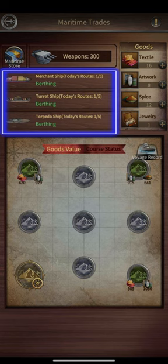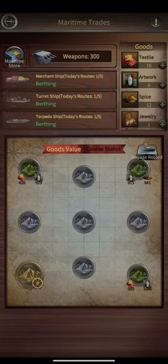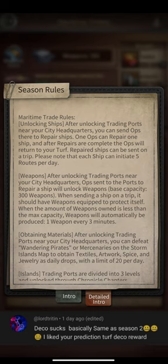Your ships are divided into merchant ships, torpedo ships, and turret ships. Merchant ships are used for transportation, turret ships are used for pillaging, and torpedo ships can be used for both.